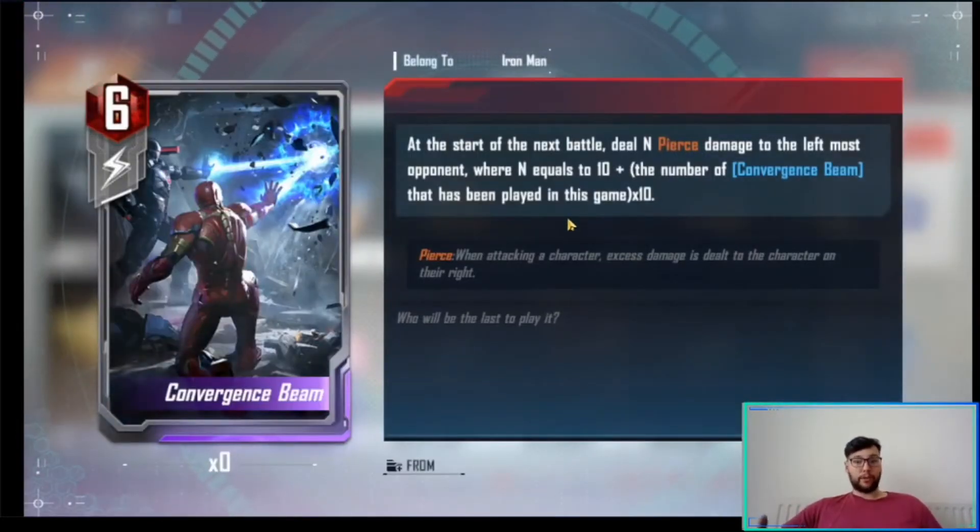Some more packs and materials. Then there's Convergence Being, again belonging to Iron Man — bit of a theme going on. At the start of the next battle, deal N pierce damage to the leftmost opponent, where N equals 10 plus the number of Convergence Beings that have been played in the game, times 10. So for example, if two have been played, that's 10 plus 2, times 10, which equals 120.